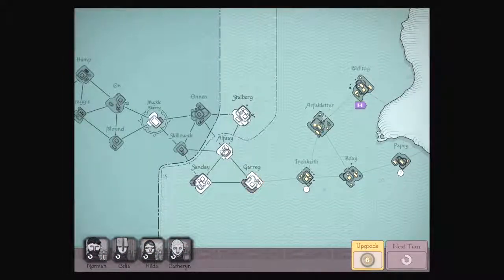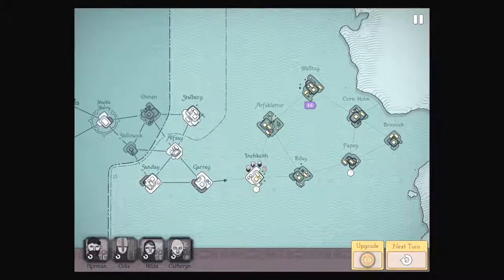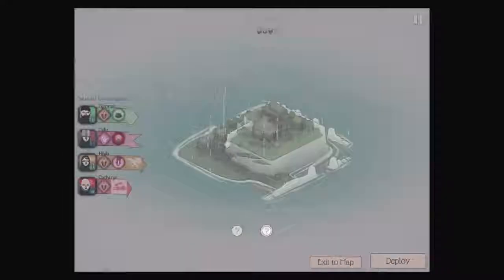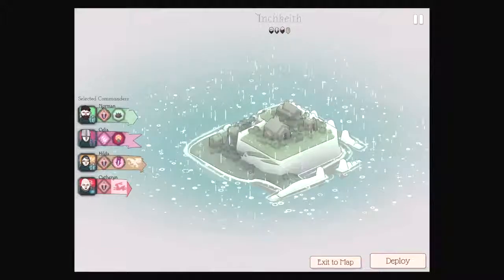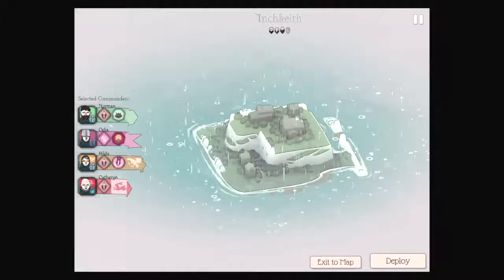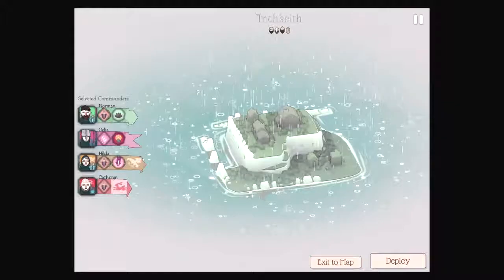Norman is our normally great boy. There we go. Inch Keith — what a weird name. But yeah, we are definitely doing this. And I don't think we need to upgrade the mine — it is clearly nice to have. There's a little wall right there, that's interesting. That might be a good place to put archers, honestly. Feels like they are trying to make archers more relevant with that wall.